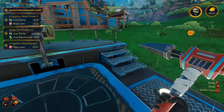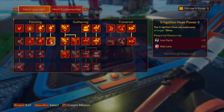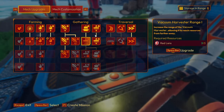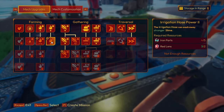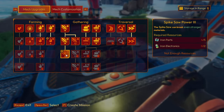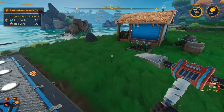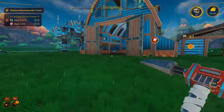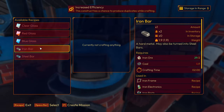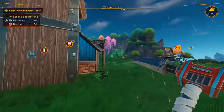Right now the biggest concern is the hose. We need irrigation hose power two — that's what we need right now. God damn it, iron parts, son of a bitch. We need one more iron part, and I need coal. Alright, I'm gonna go grab coal, I will be right back.